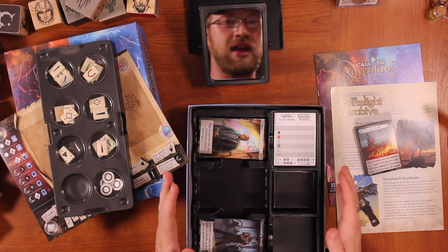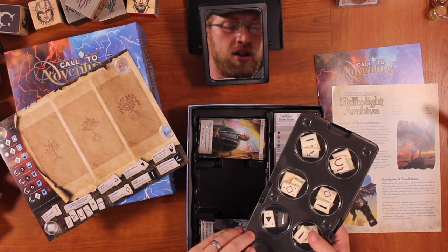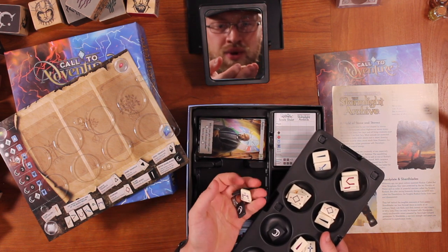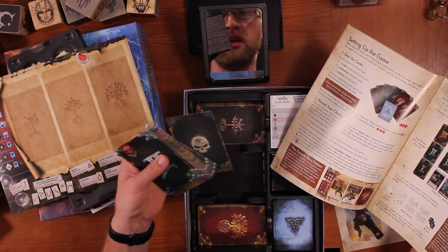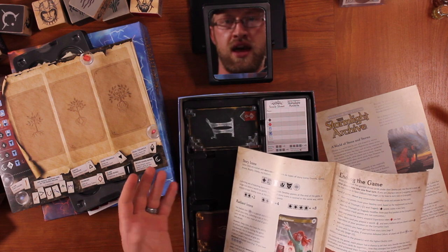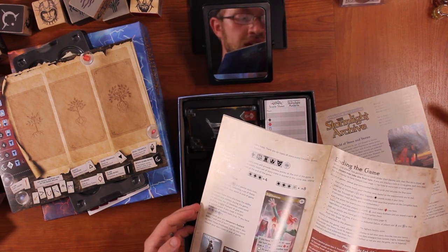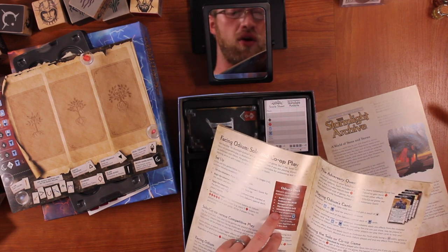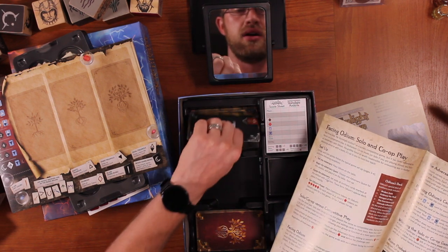All of these game elements are just really high quality. It looks like you're able to play this just according to the normal Call to Adventure mechanic where you build a character and experience and develop that character. But also, because this is the Stormlight Archive, you're able to actually fight Odium at the end — and if you defeat Odium, you win even more. Odium has a specific deck: those scary skull cards are Odium's deck.